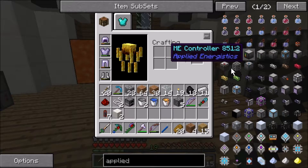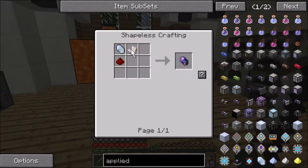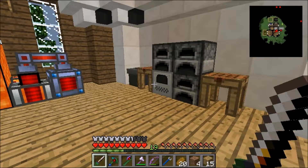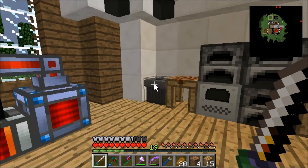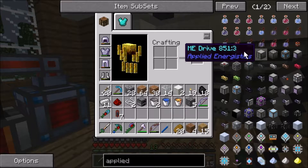ME controller — what's that do? These are some cool things. Some service cords, that's not even bad. Hold on, let me look this up — how to set up everything — because I don't want to make something and wind up not using it. I'll be right back. All right, I'm back and we need a controller, a drive, and a terminal.